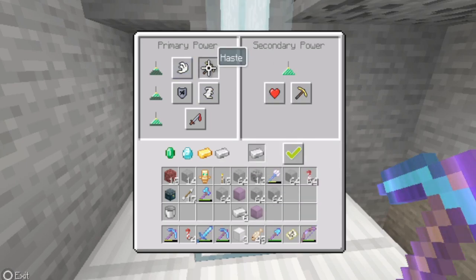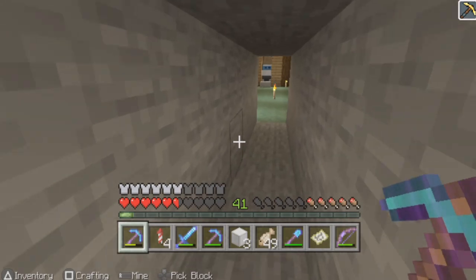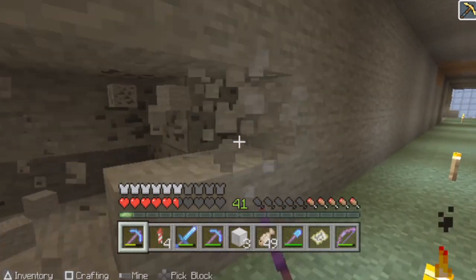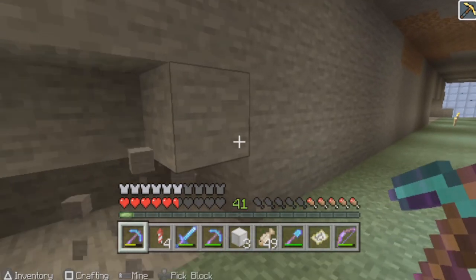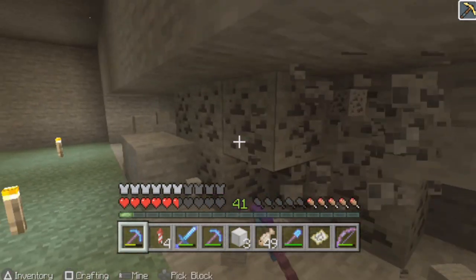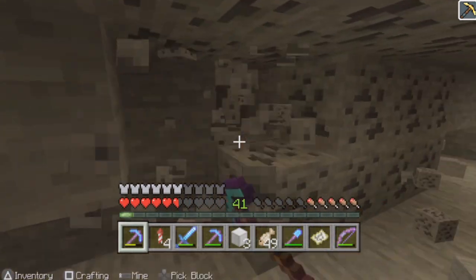I want to see what Haste II does. Who's ready? Instant mining — here we come. Look at this — bam! I can just go straight through everything here and really start digging into the mountain. This will be like a thousand times faster.